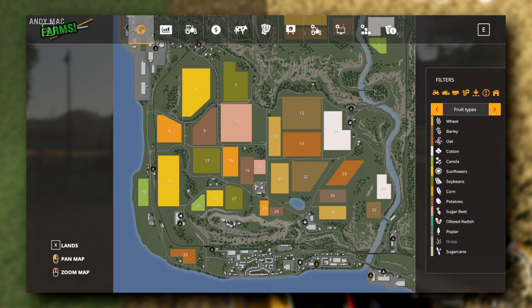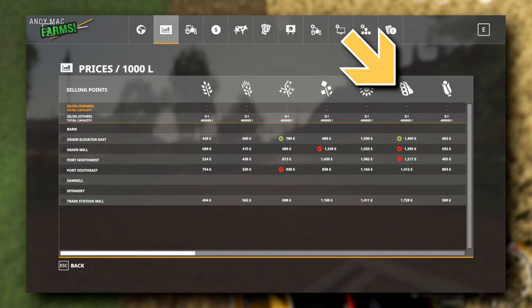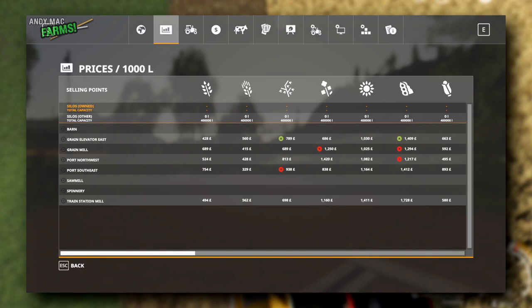The next tab along is current prices — this is the market, showing how much stuff is selling for. You're going to check this all the time to make sure you sell harvested crops at their highest price. For example, soybeans are currently at £1,409 per 1,000 litres at the Grain Elevator East. So if you harvested soybeans, that would be your best place to drive them to sell. Over time you'll learn all these symbols — don't panic about it for now.